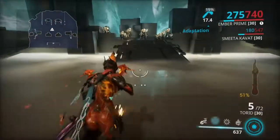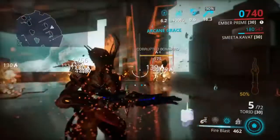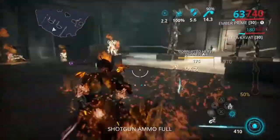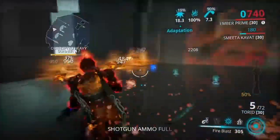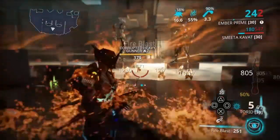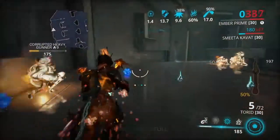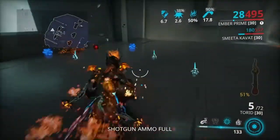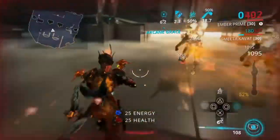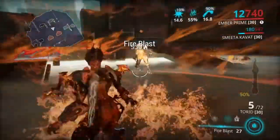In gameplay, you cast Immolation to get a little bit of tankiness, then what you want to do is use Fire Blast — they fall, Fire Blast, they fall. You cast your ultimate a little bit, but the best choice is to use Fire Blast to debuff the enemies. You strip the armor from them better, and as you can see you do already pretty good damage even though the strength wasn't really that high. We are kind of tanky, and remember Arcane Grace isn't fully upgraded in my case — I need one more rank.